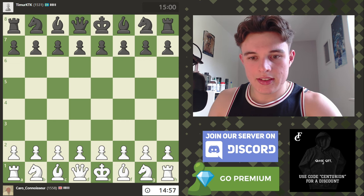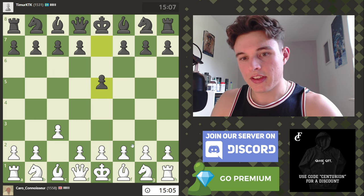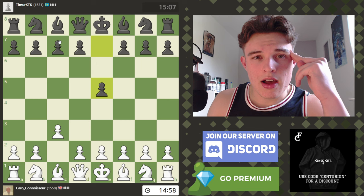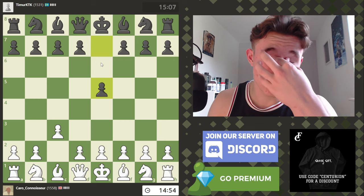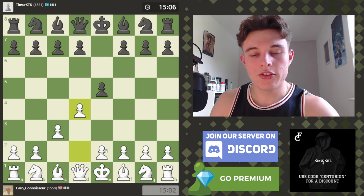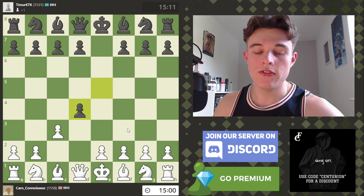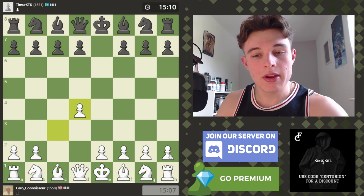We are facing — let me make my first move, obviously C3 to mimic C6 of the Caro-Kann. The opponent is Timur KTK from Kazakhstan. My opponent goes E5, which allows us to go for what is essentially a pure reverse Caro-Kann. Because of course, E4, C6, D4, D5 would be a normal Caro-Kann, and my opponent allows us to go into this.